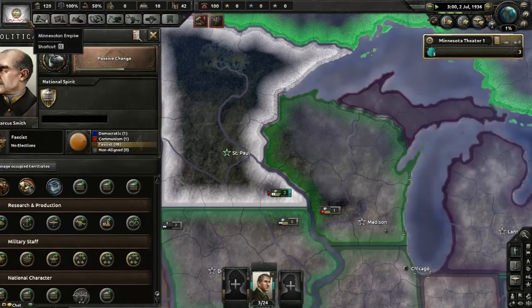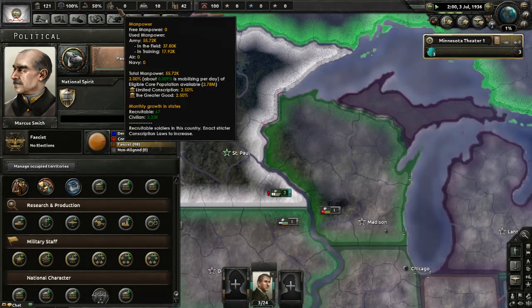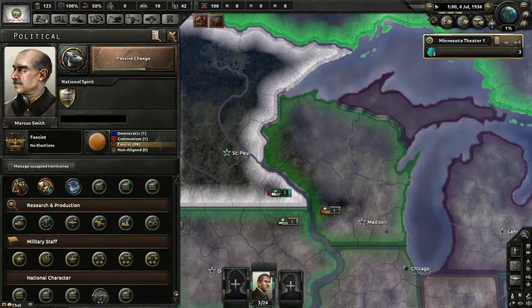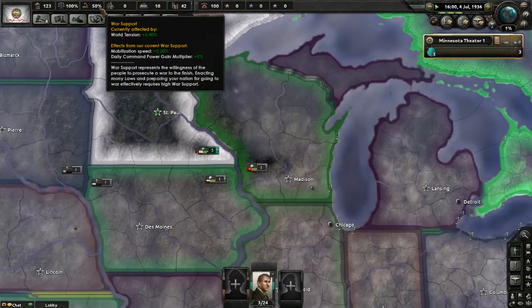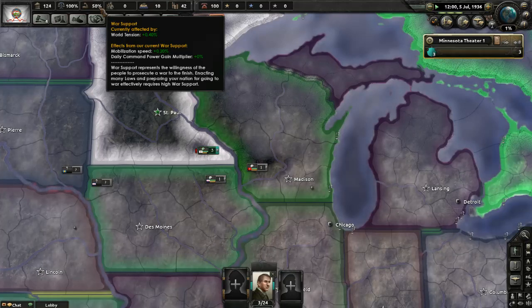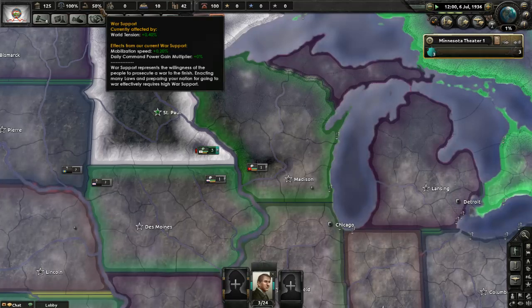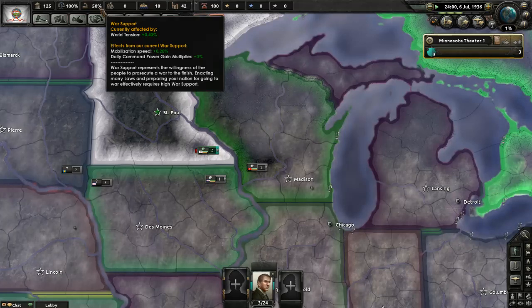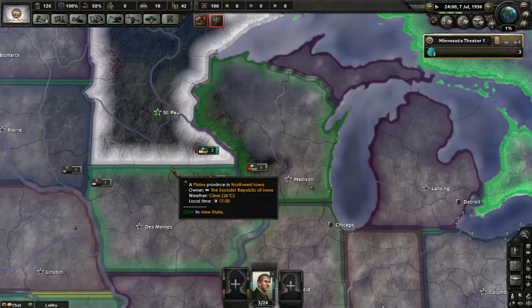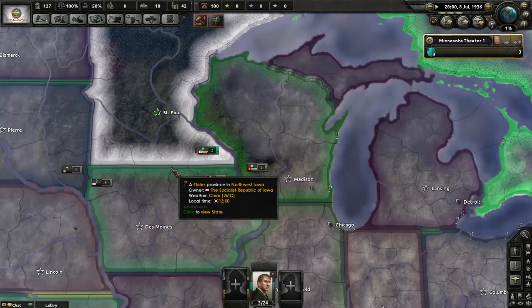I really need some more manpower. I wonder how war support factors in — the higher war support, the less you're justified? War support represents the willingness of the people to prosecute a war to the finish, and enacting many laws effectively requires high war support.